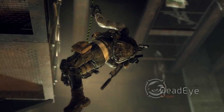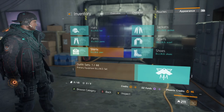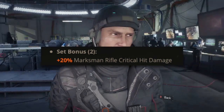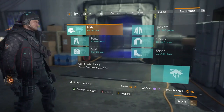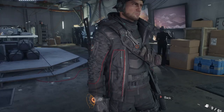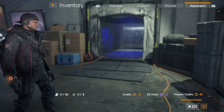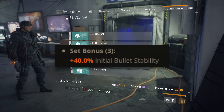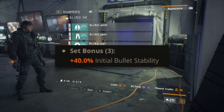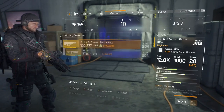Next up we have Dead Eye — this is more of a long-range sniper-type build. With the two-piece set bonus you get plus 20% marksman rifle critical hit damage, which will make more sense when we get to the talent. With the three-piece set bonus you get plus 40% initial bullet stability, which will really help control recoil with marksman rifles when the gun initially jerks upward.